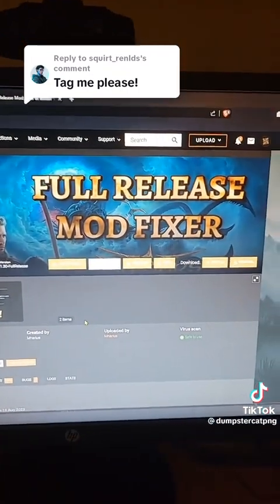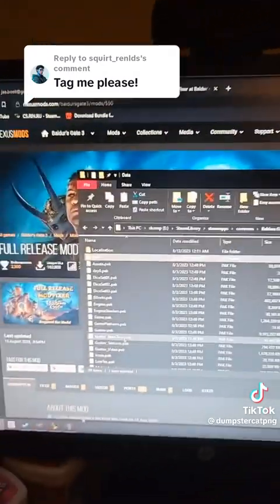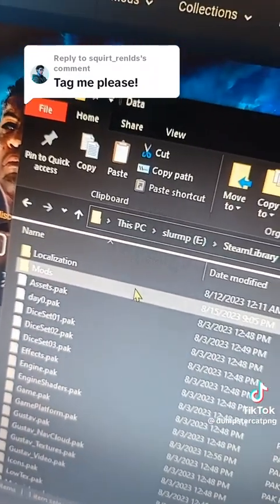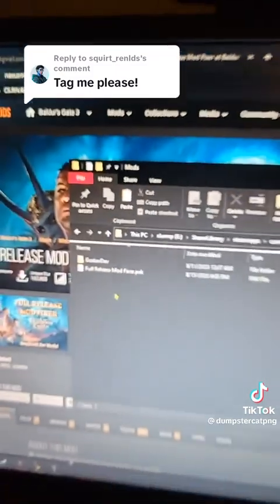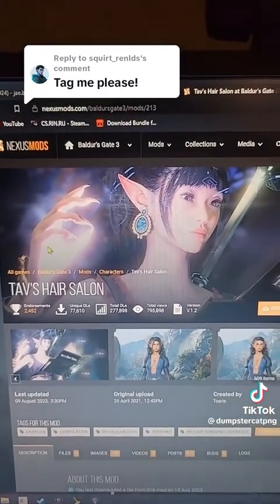The first and most important is probably the Full Release Mod Fixer, and you actually put that directly in your mods folder for Baldur's Gate. You go to Data and Mods — that's the only one that I have, at least, that you put here versus in the Baldur's Gate Mod Manager.